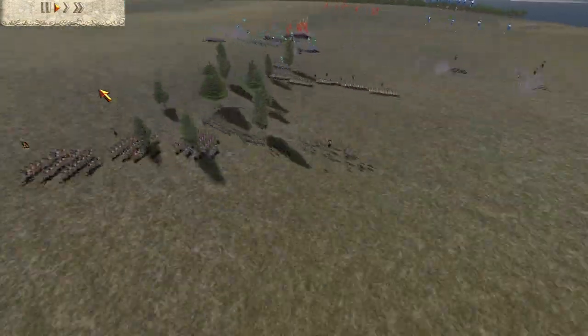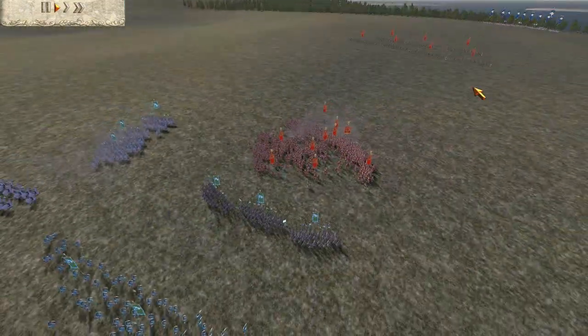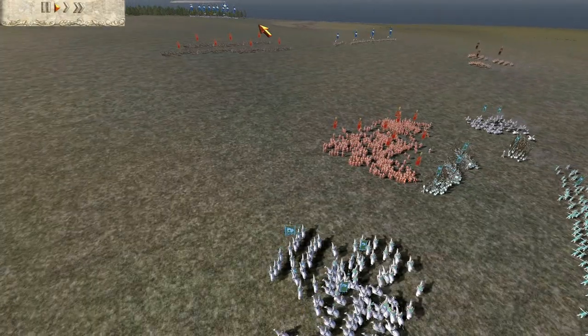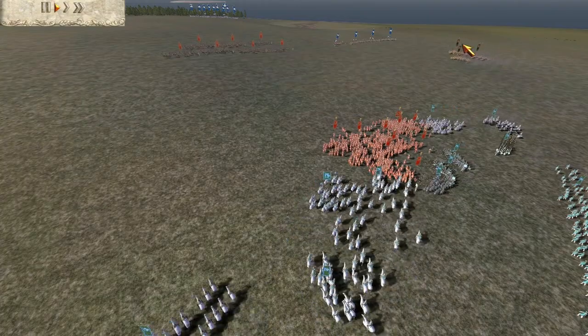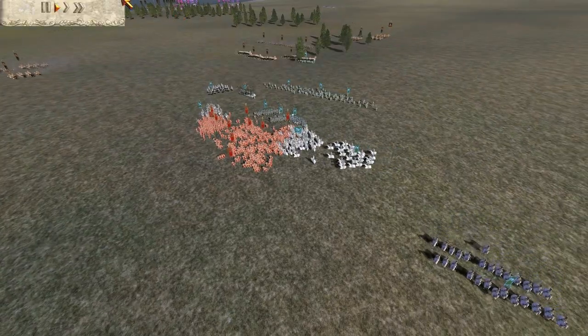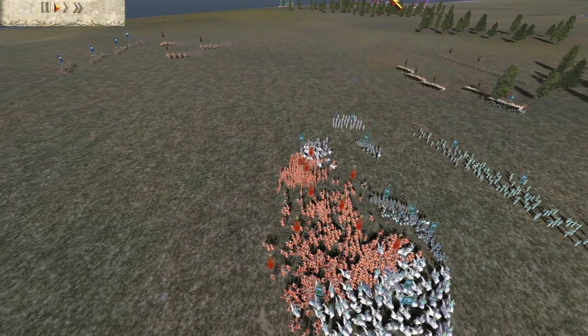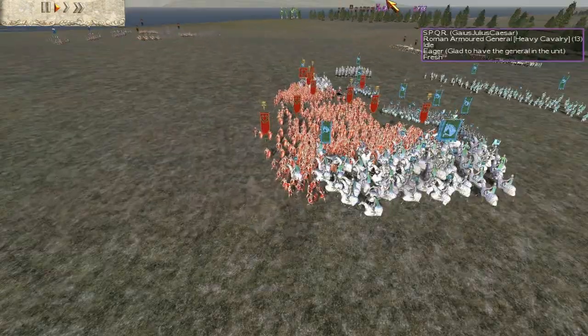This battle is rife with our team using tactics and the enemy team not using tactics. As you can see, Scipio is deployed way too far away, and the Parthian has come way too far forward. The Brutii does not support him, even though the Parthian should have planned it out with him.